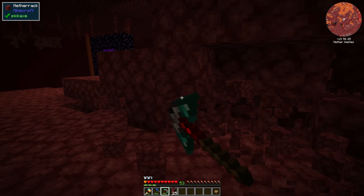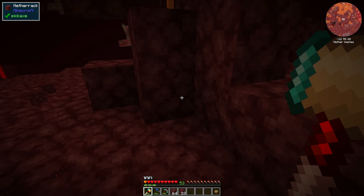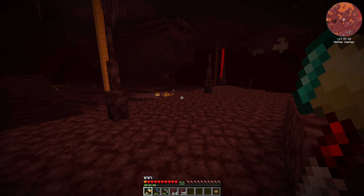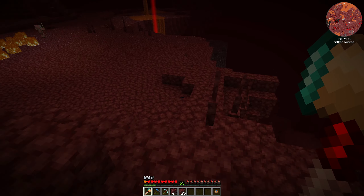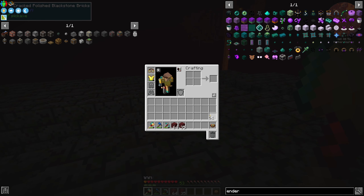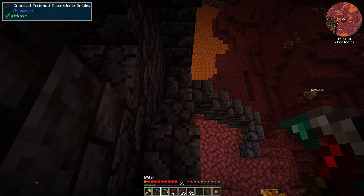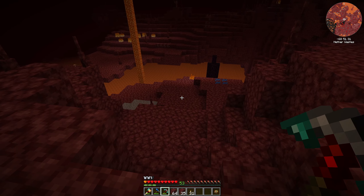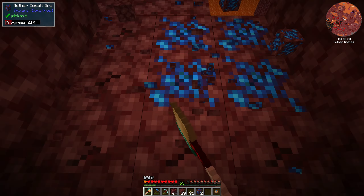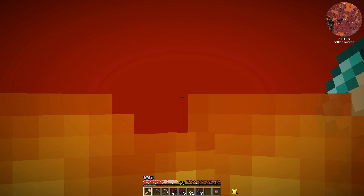We just do it like this - that gives us a bunch of netherrack, that should be enough. It's super dark in here. I wish I had night vision - I know there's a trinket that gives you that. Let's run down there - there's some materials down there. There's some cobalt, I'll take the cobalt. There's some right there - let's grab that. There's gravel, I don't need the gravel. I don't need more glowstone - oh no, oh crap.